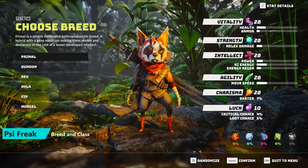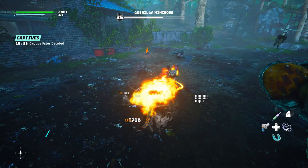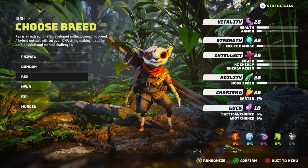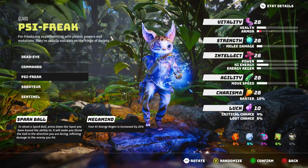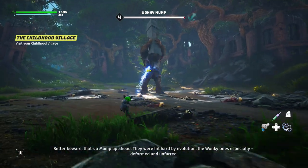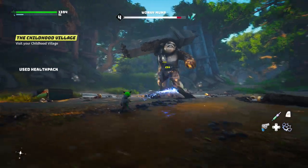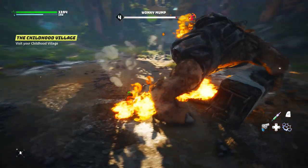We're going to start with the Breed and the Class. Our Breed is going to be the Fip — the class with the highest starting intelligence, which is what this build really needs. It gives us our key energy, key energy regen, and power damage for the Psy abilities. You could go the Rex; they have decent intelligence and are pretty cute. But the class we are picking is the Psy Freak — you have to pick it. You start with Spark Ball and Mega Mind abilities. Spark Ball lets you use Psy abilities early on and deal decent damage, then eventually it becomes your primary damage dealer.